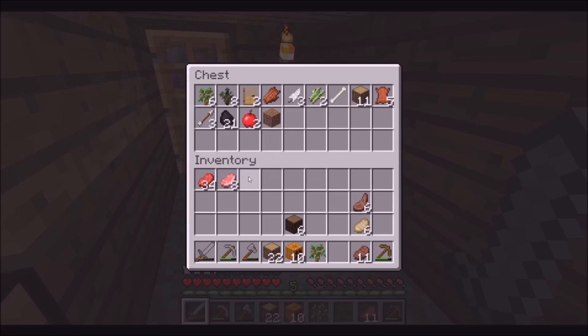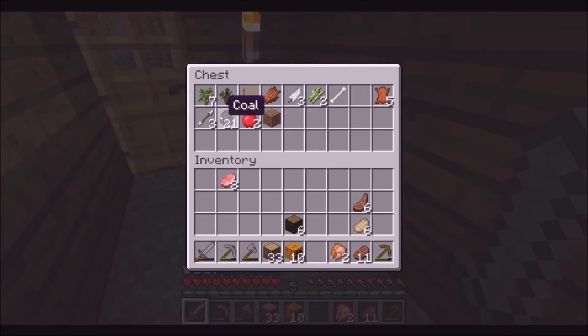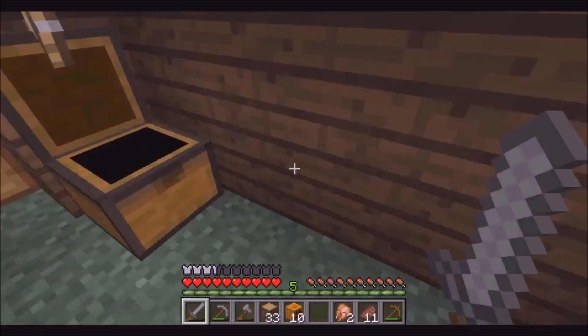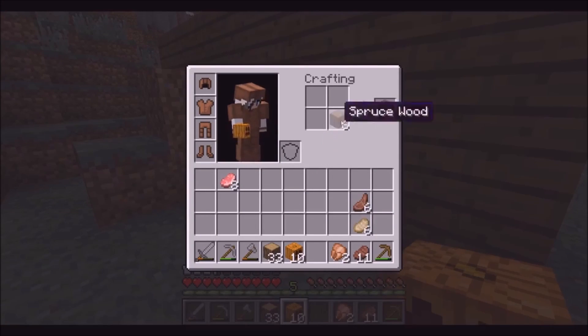Let's take this wood and put the dirt and oak away. While our chicken is smelting — smelting chicken, never heard of that? Well, now you just did, folks. I just left the coal in my chest. Okay so while more food is cooking, there we go.